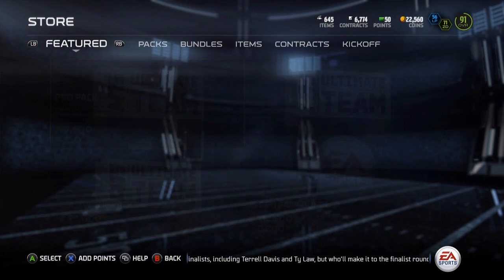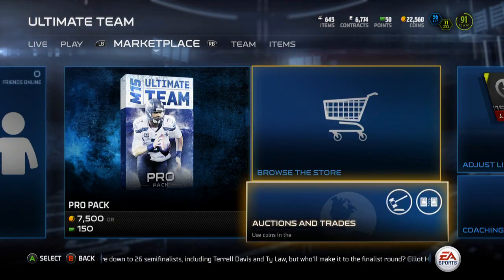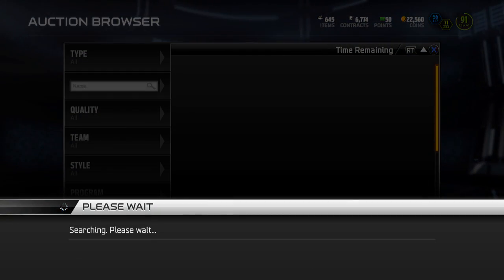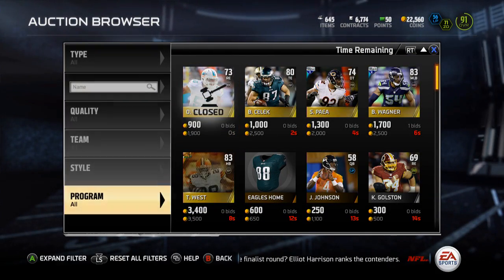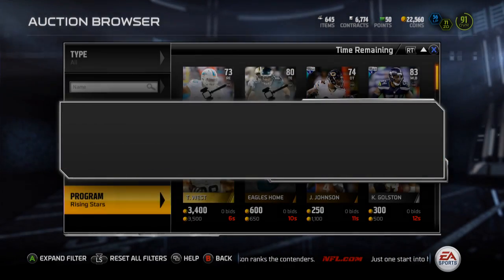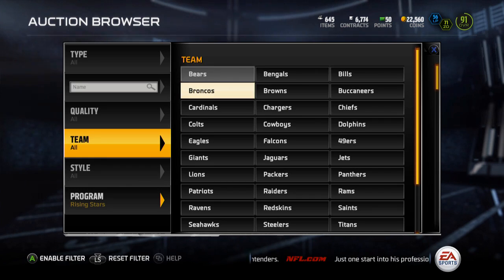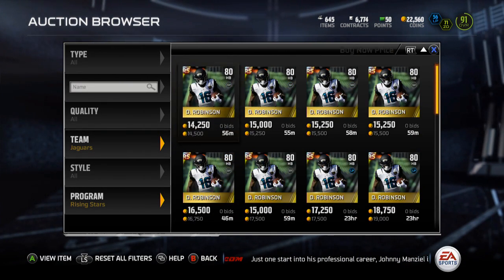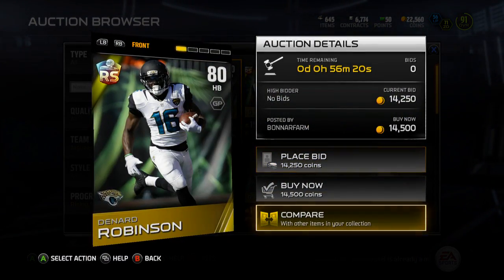I clicked Browse Store, then Auction and Trades, then Rising Star, then Jaguars.